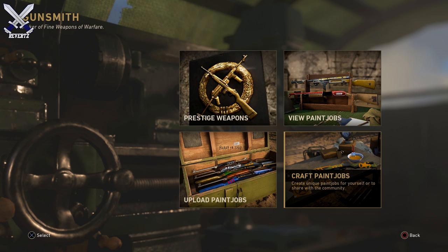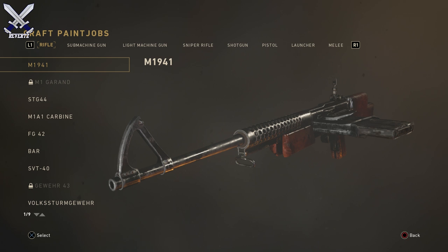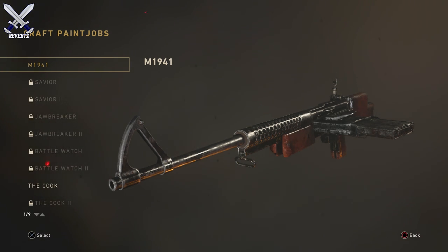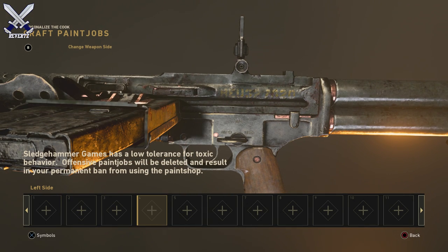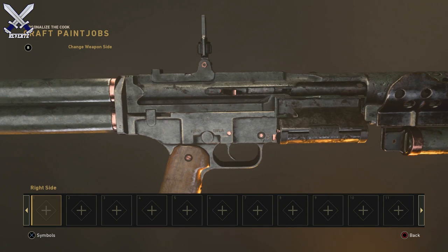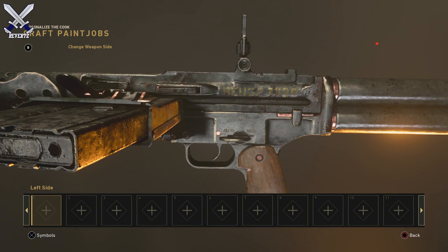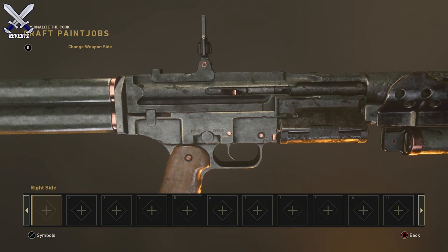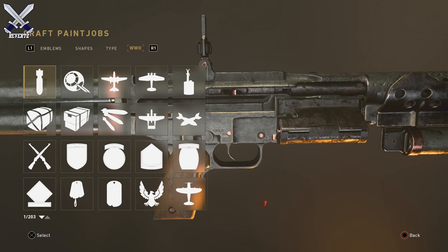Let's take a look at the Craft Paint Job feature — this is how you create your own paint jobs on your weapon. We'll select an entirely new weapon, the M19, and select the Cook variant. Here are all the options to customize your weapon. You can also rotate the weapon on the right or left side, and view it from top or bottom. It's very similar to how Black Ops 3 was.